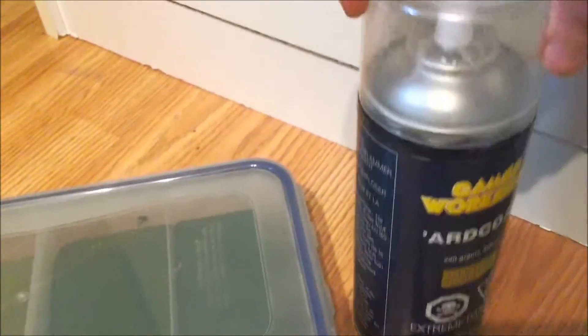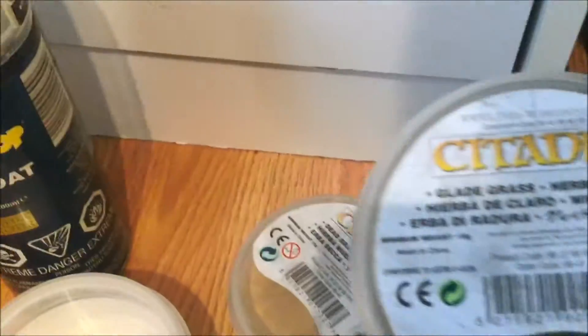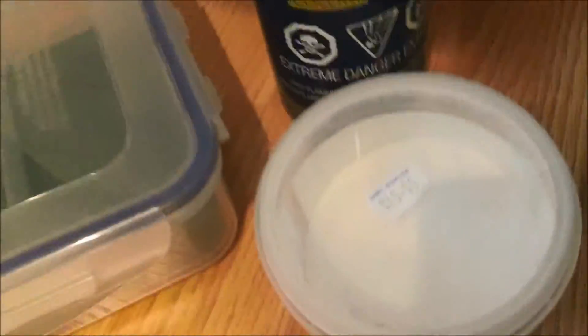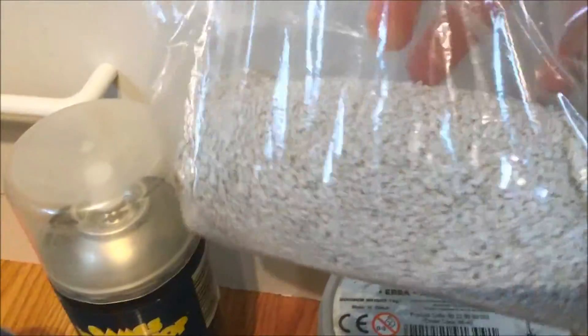There's four different types of turf. A whole bunch of Citadel sprays — even old ones they don't even sell anymore. Some snow, some dead grass — that'll be awesome. Some glade grass and just some plain grass. There's these rocks; these will be good for chaos bases.